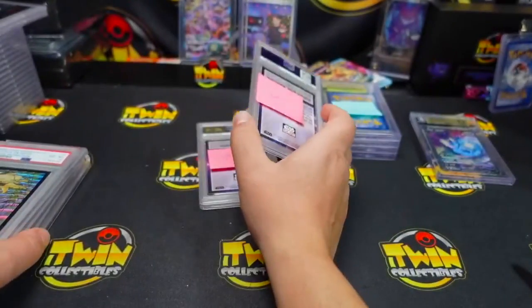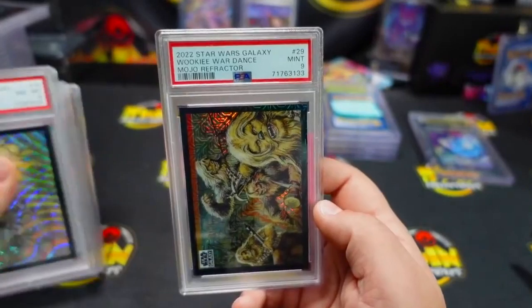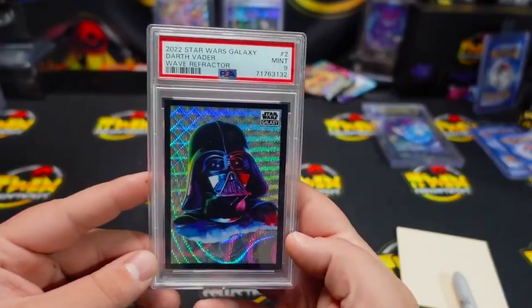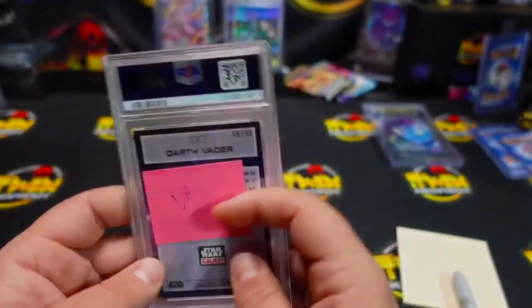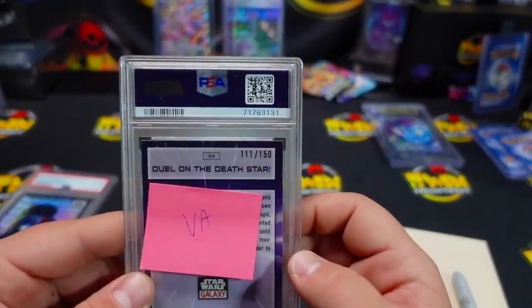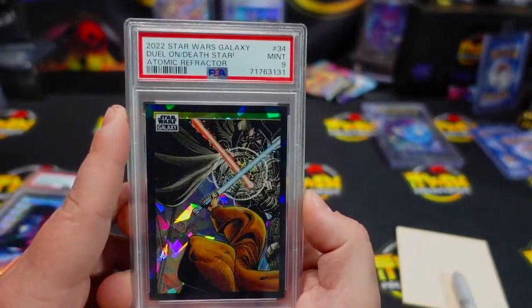Connected Scott — PSA9! Wookie's War Dance Mojo refractor — love the Mojos, guys. You got a PSA9 on your Darth Vader wave refractor — that's a cool card, numbered to 99. VA is also getting a numbered to 150, Duel on the Death Star little cracked ice — PSA9. That's a nice line.